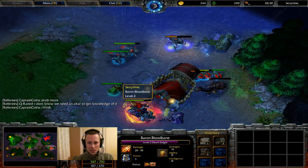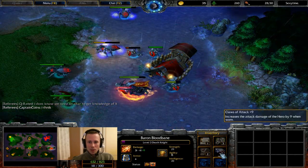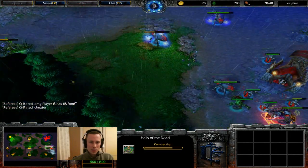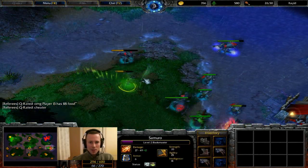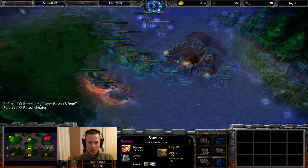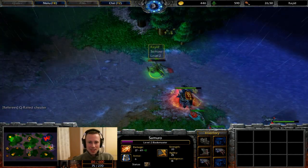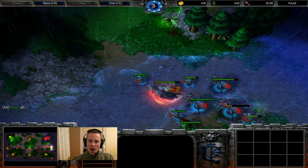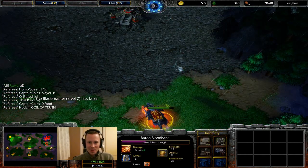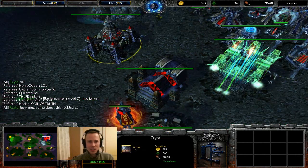Sexy Time is going for a creep here and should be able to nudge his way up to level 3. Claws of Attack plus nine — that'll sit nicely on the Lich, which is inevitably going to be built once Tier 2 has been reached for Sexy Time. Blademaster is coming in, manages to keep his Healing Salve for just a split second. Dust of Appearance is used — one endangered Blademaster there. Really pushing his luck. You do not want to be doing that too much against a Death Knight that can just chuck out a cheeky coil and get the job done.